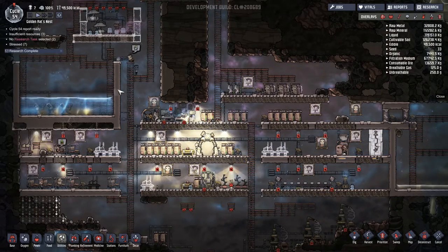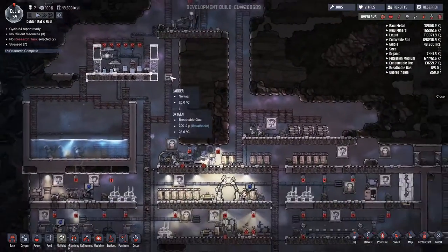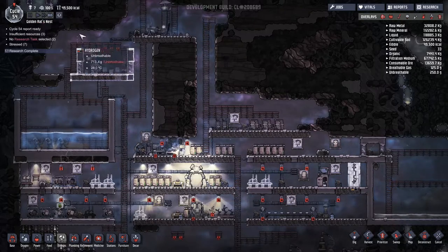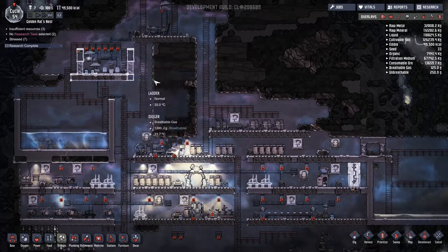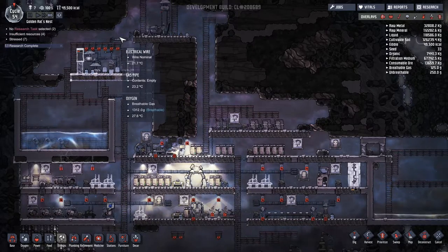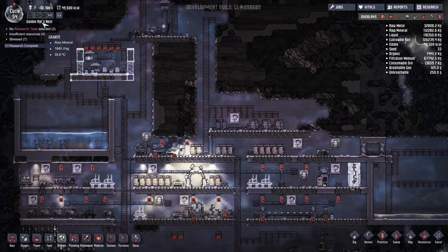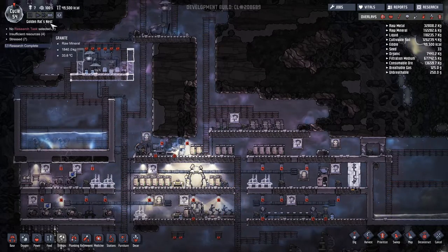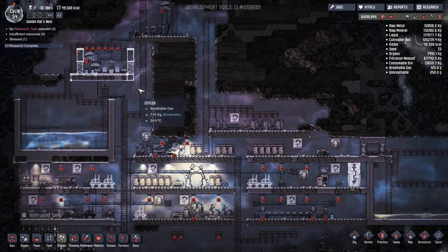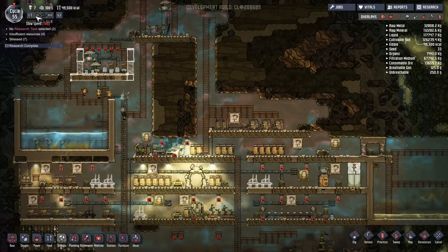Hi guys, and welcome back to Oxygen Not Included. Left off in the last episode and it was a little bit of a mess. We didn't do particularly well with this hydrogen setup. I've mucked about with things a little bit in between time in a test world to try and work out a good way to get that working. I think I've figured out a way to get this working properly with the filters and all that kind of stuff.